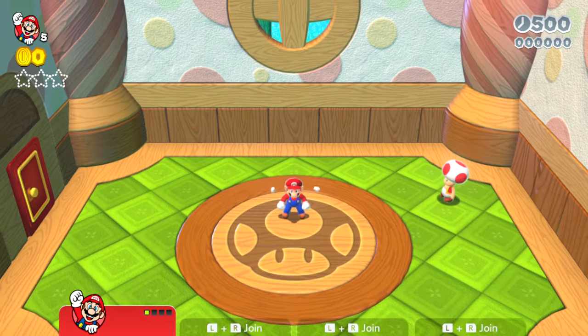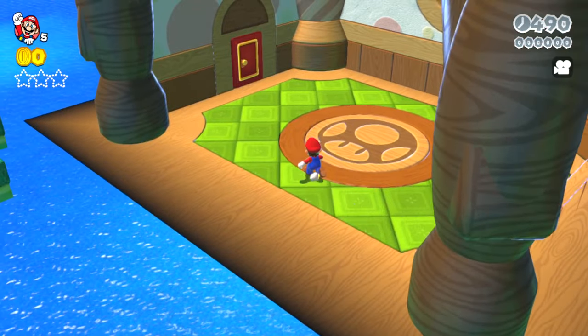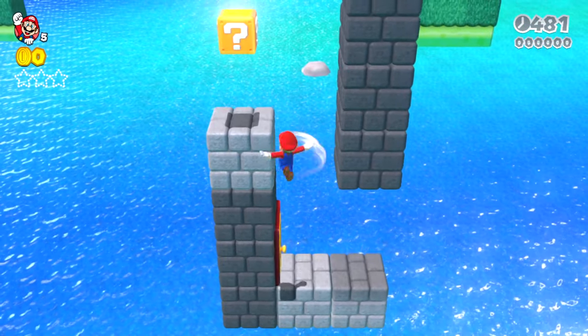Here's the level that took one hour to make. Let's see how this one goes. We start off in a toad house. We've got a toad right over here — we can bounce on him. You can't exit through here; all that we can do is go into this door. And you end up over here.